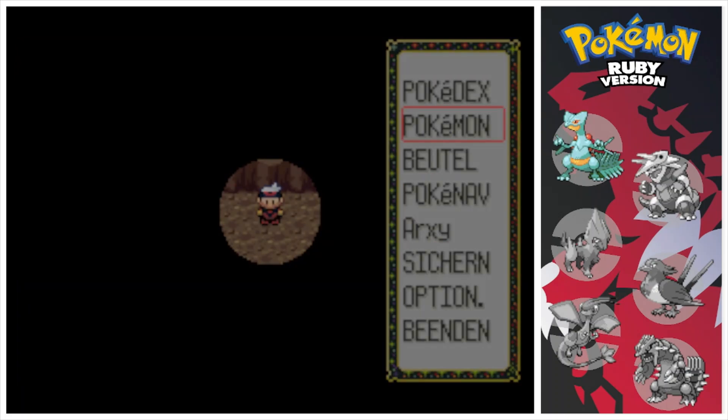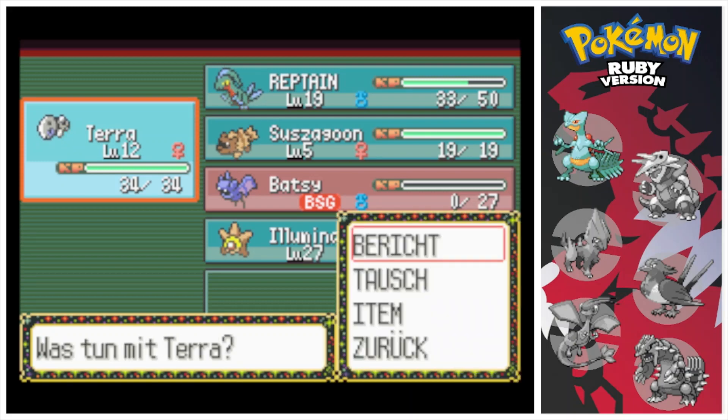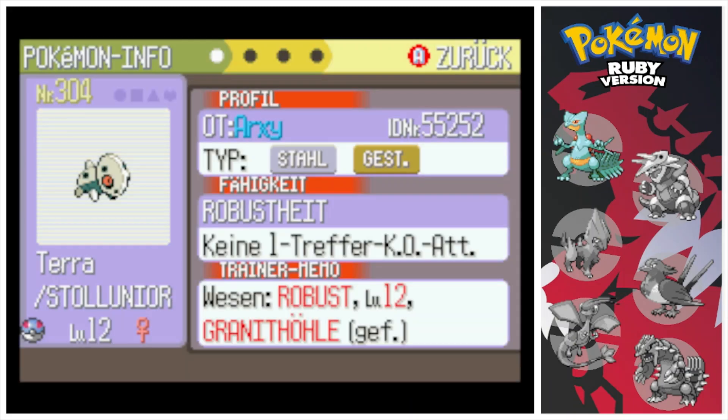We caught the Aeron and it's called Terra. Its nature is Hardy — so it is neutral. Always those Hardy natures, but we definitely take those.